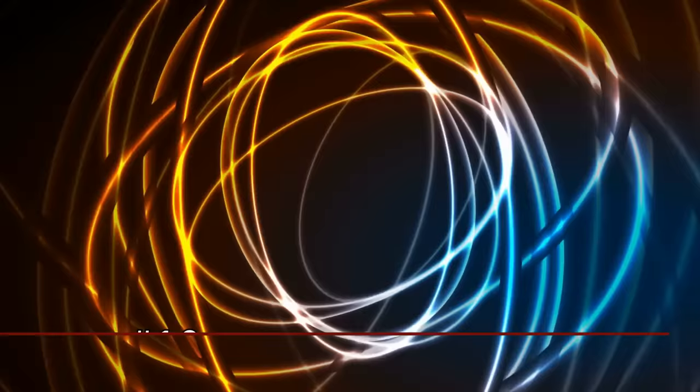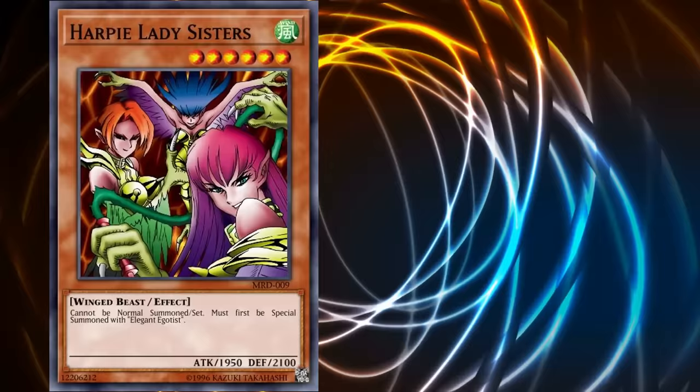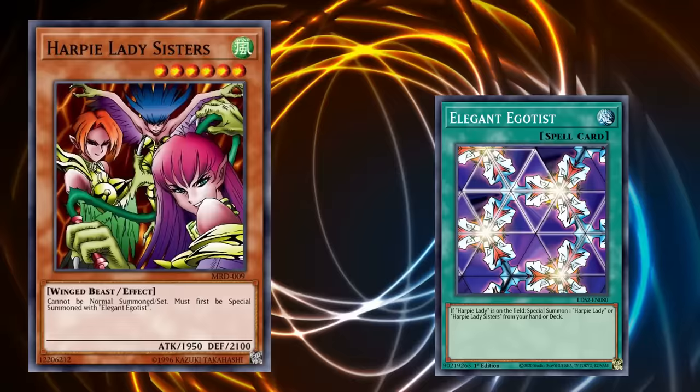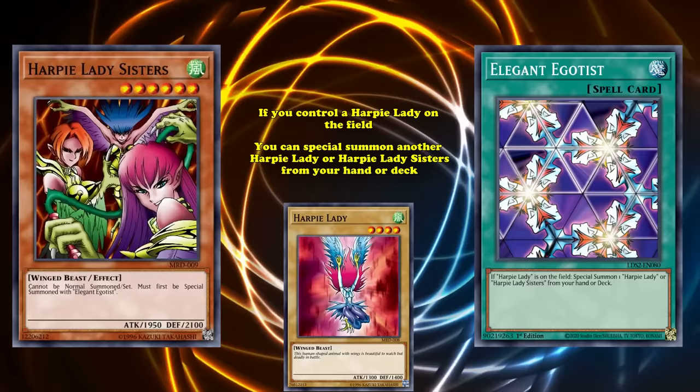At number 10, we have Harpy Lady Sisters. This is a level 6 monster with 1950 attack, and simply has the effect where it must be special summoned with the effect of the Elegant Egotist card and can't be normal summoned. Luckily, Elegant Egotist is actually a good card, as it has the effect where if you control a Harpy Lady on the field, you can special summon another Harpy Lady or Harpy Lady Sisters from your hand or deck.